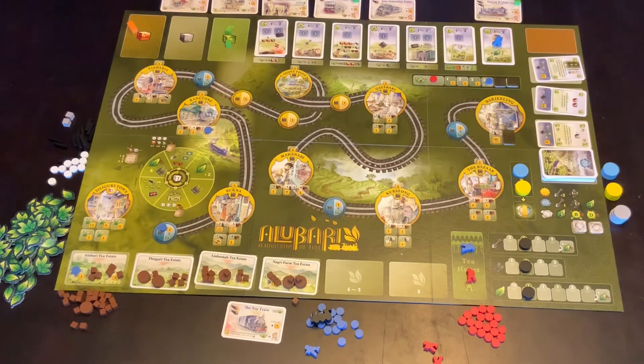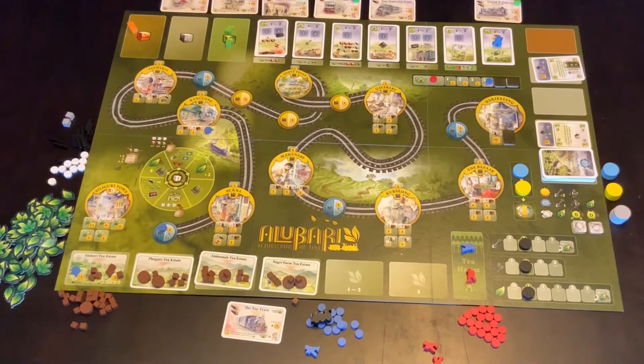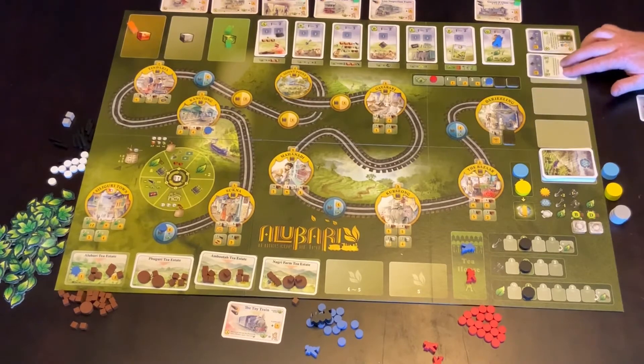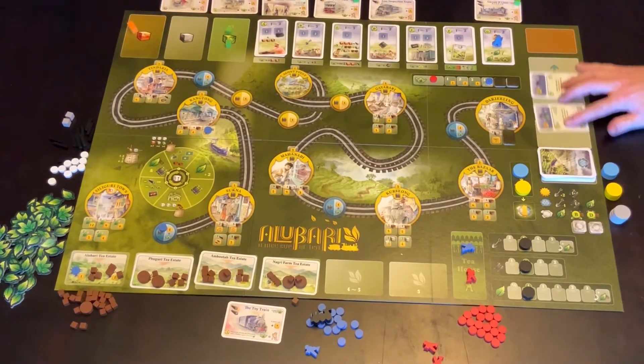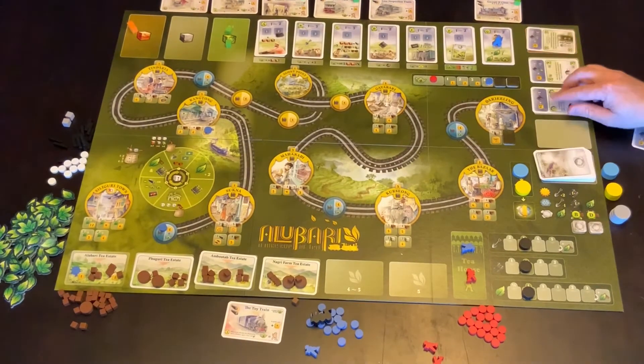Once you've been through that process once, we restack the contract card. So if this one had been taken, this card would push forward and no longer be available — it would go to the end, and two cards would come out. If this card had been taken, these two would just push forward to the end, no cards would be dismissed, and two more are revealed.